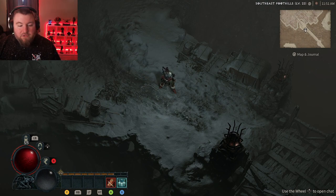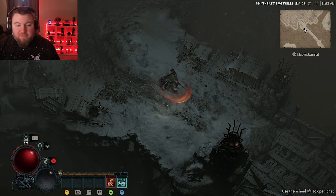Going down the line, we don't have anything mapped to Y, right bumper, left trigger, or right trigger. We do have Flay mapped to the A button since that's going to be one of our core abilities. It doesn't cost any fury to use so we just keep spamming that.